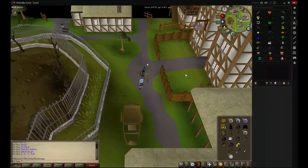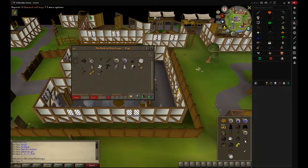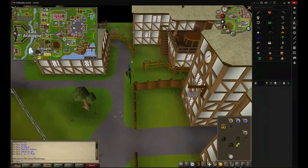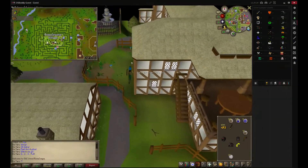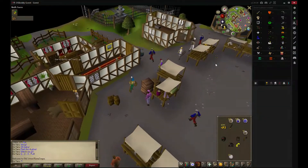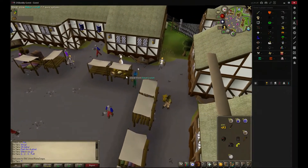First we need to bank because we need to get some food and also take the axe from the bank. We need to cut six normal logs. First we're gonna thief some cakes to get some food because we need to walk. The quest start is in the maze of the Tree Gnome Village, so we need to go to the maze first, and that requires some food because there are monsters that can attack you. So now we're just gonna steal some food.